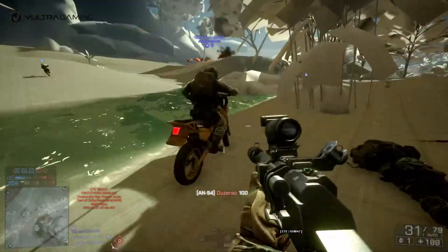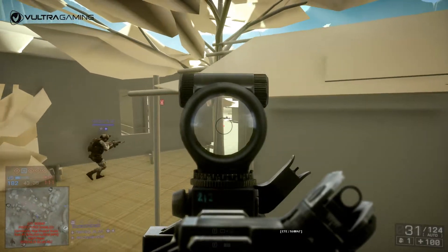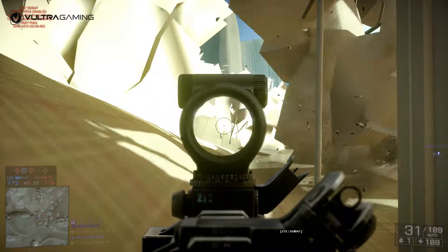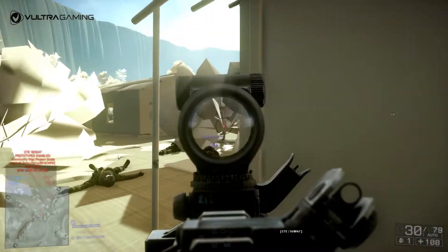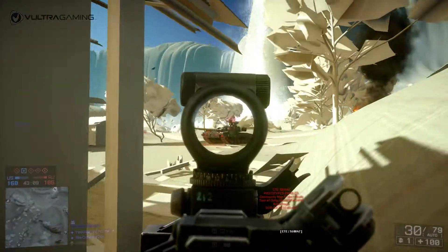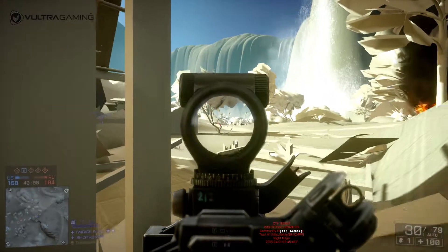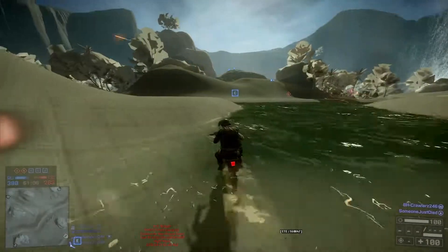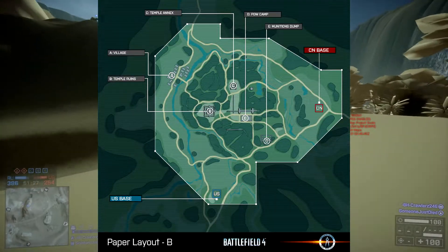Now whether or not DICE actually settled on this layout before the polls even began is another thing. Let me put on my tinfoil hat here for a second and say that the poll, in my opinion, was mostly rubbish — just like the poll for maps from Battlefield 3 to make a comeback into Battlefield 4. It's pretty obvious Grand Bazaar and Zyna Crossing would have been the top choices. People really disliked Caspian, and Firestorm just adds nothing — it always boils down to one team taking all the flags and the other team being pummeled into oblivion.